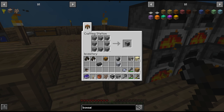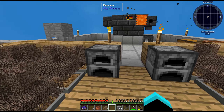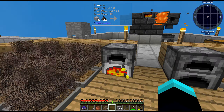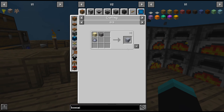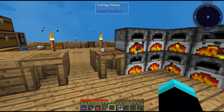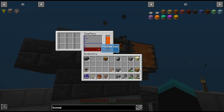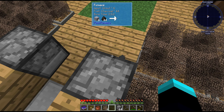Two extra furnaces should be fine. Give me the rest of the stone — I'll just put it here for now. It doesn't matter if we throw in all the charcoal. Those eight we make will be for the casting basin that we'll put on this side. We'll remove that — hopefully it doesn't destroy the liquid that's in here.